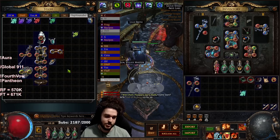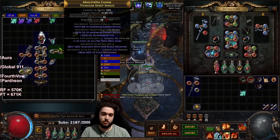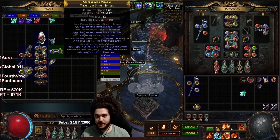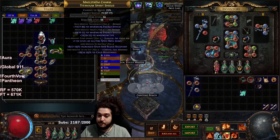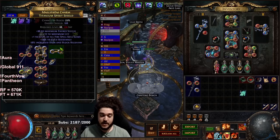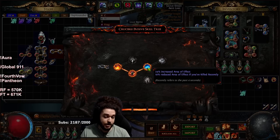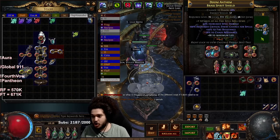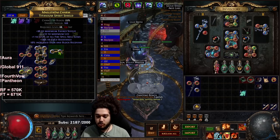For the shield I just picked this up off the ground and identified it. The most important thing on a shield: if you're trying to get damage, plus one fire spell gems or percent increased fire - ideally both, but that makes it expensive. You can buy plus one fire gems and craft life on it if it has a resistance. Then use the Crucible tree and try to get fire damage and area of effect - that saves two skill points. Not amazing but it gets the job done.